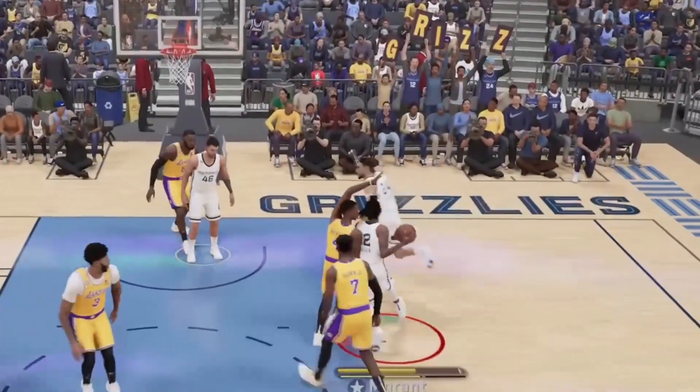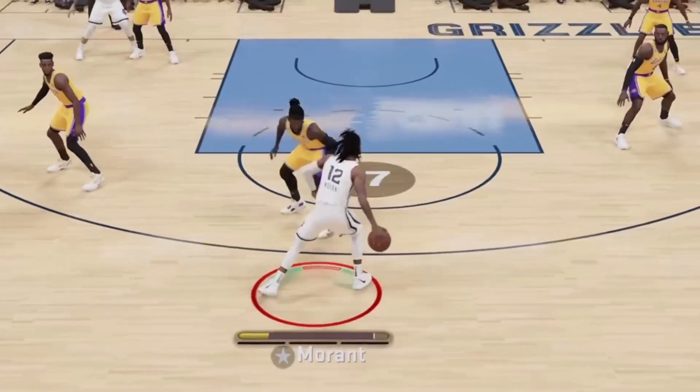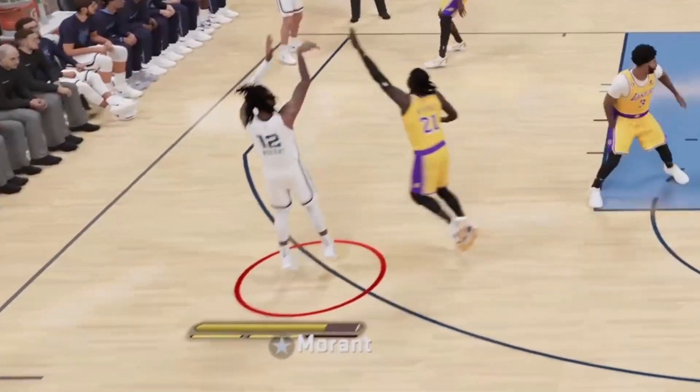Ja Morant is an NBA player known for his incredible dunks, shifty dribble moves, and absolutely green jump shots.